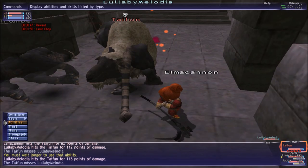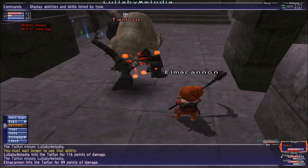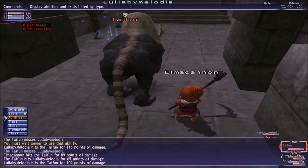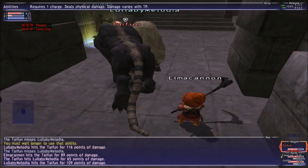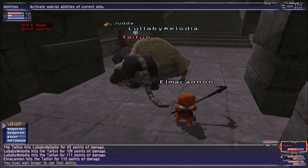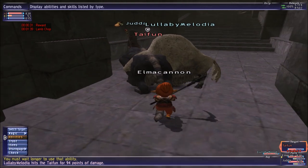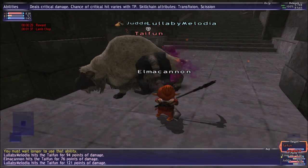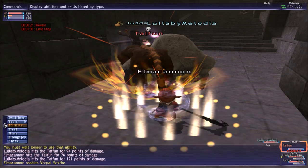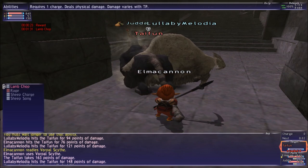If you are at a low level it is going to take you a lot of time. You are going to kill those. But in this little room there are some more adds. Those adds are going to aggro you — they aggro up to level 70. If you are level 70 you get aggro; if you are 75 you don't. So that is why you have to kill all the ghosts inside and then kill the two adds.